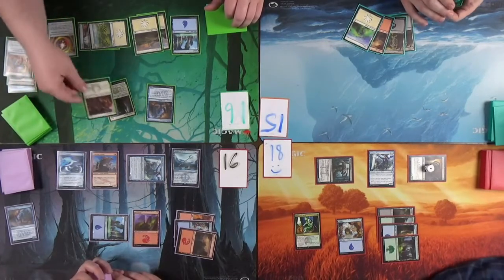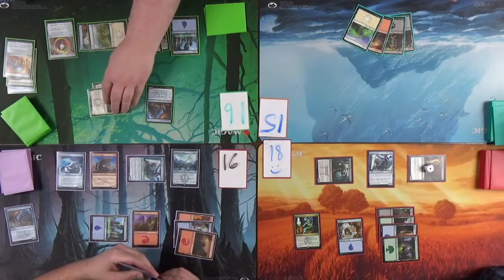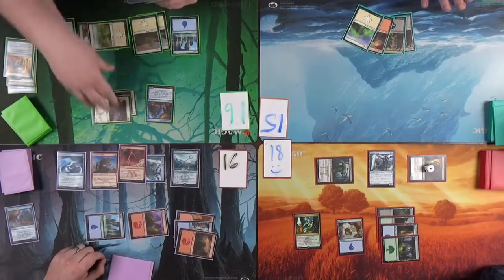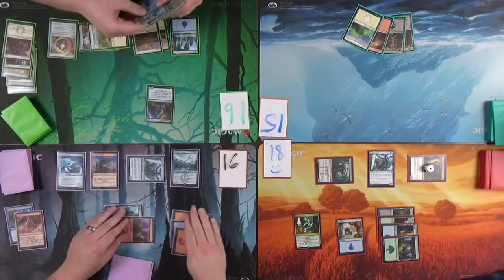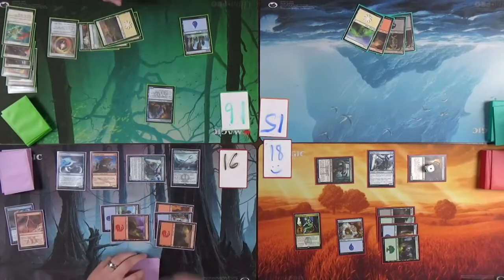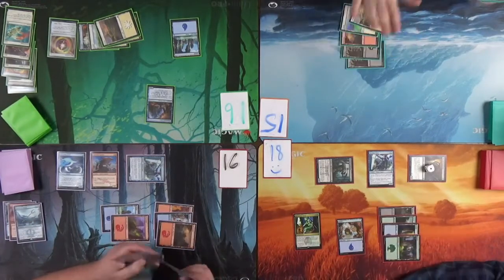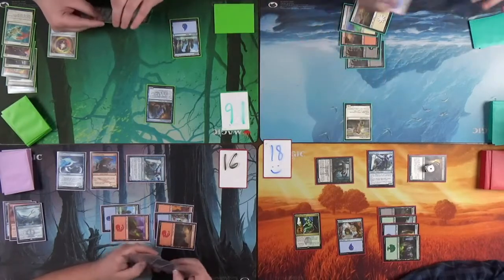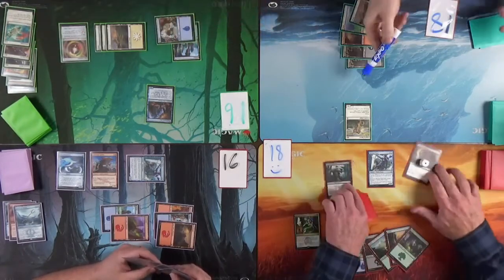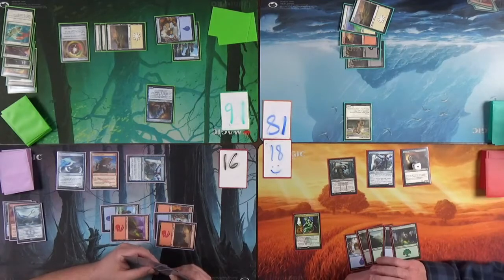What does it do? I can pay one and sacrifice a permanent and it gets flying until end of turn. That's pretty good. And you've got a lot of cards over there — double strike attached with a three-three. I'm gonna Disenchant it. You should have done that earlier! He's already gotten like five cards out of it. I just drew the Disenchant first. Angel of Mercy — I gain three life.